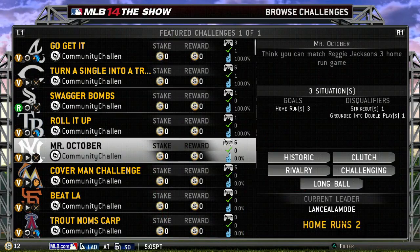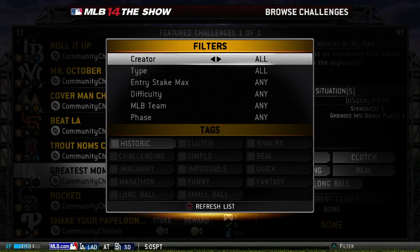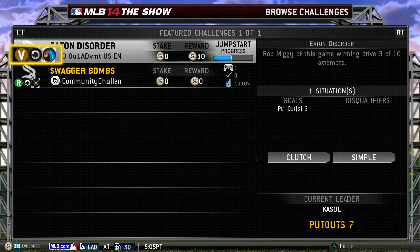The Browse Challenges screen features a list that constantly updates with trending content. Filters allow us to narrow our search based on our preferences. Challenges have icons that give us info about them. This one is repeating, meaning we'll be attempting the same game situation over and over.